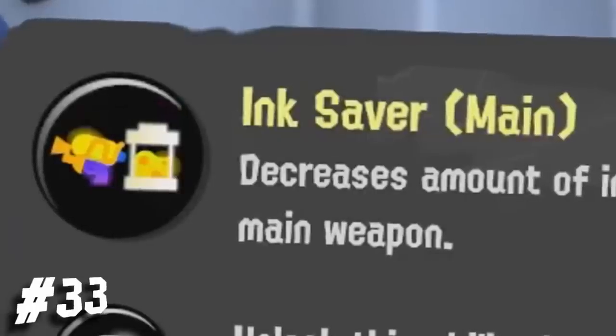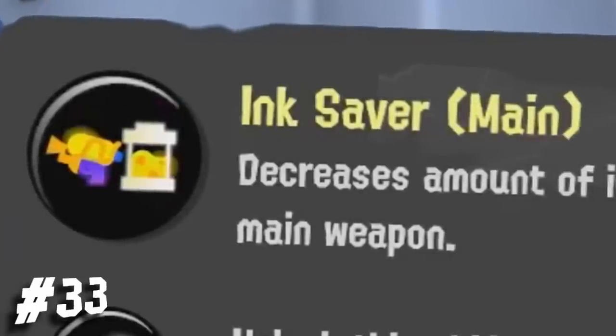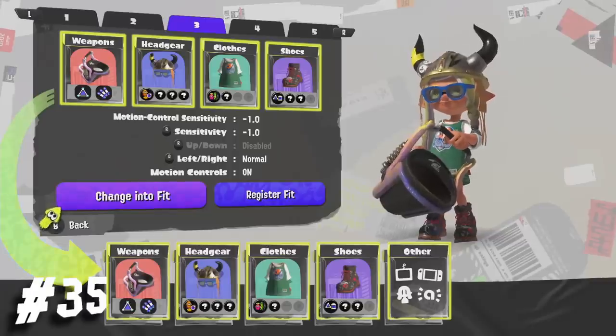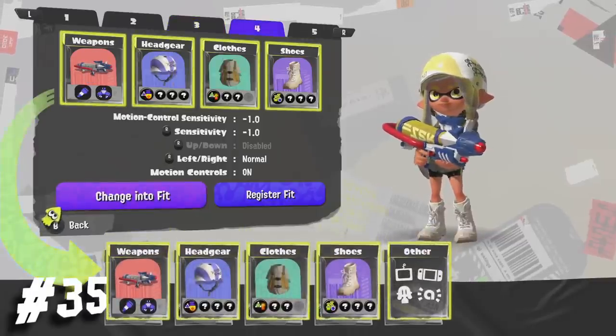The ink saver main icon has been updated to better fit the main colors of Splatoon 3. You can now change both up, down, left, and right stick controls. There are some loadouts that I missed in the previous video, so here they are.